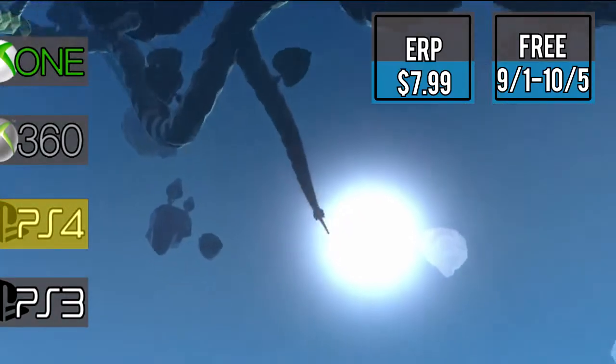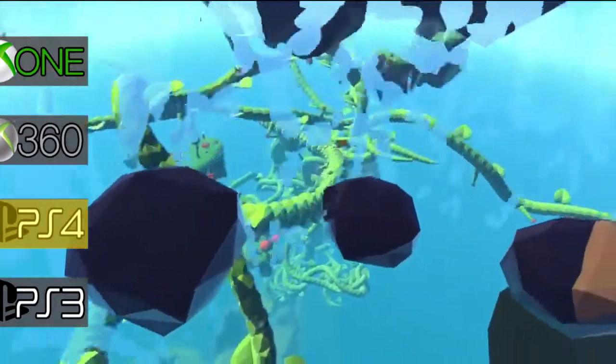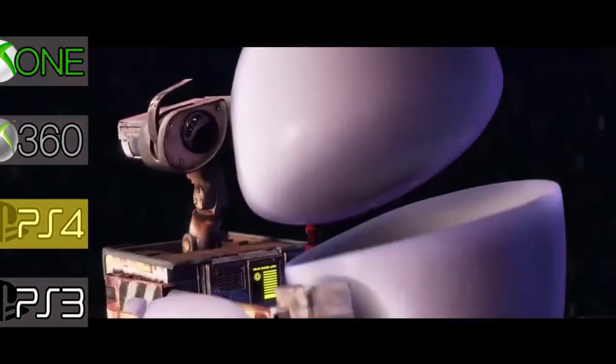First for PS4 is Grow Home, a story about Bud, a botanical utility droid sent across the galaxy to find new plant life to help oxygenate his world — like the long lost cousin of Wall-E.